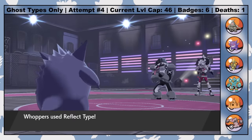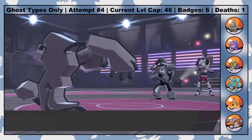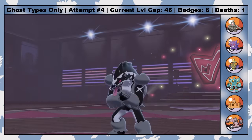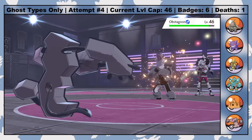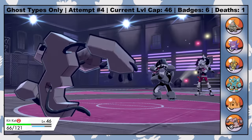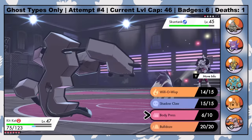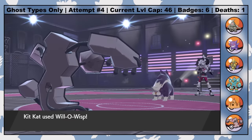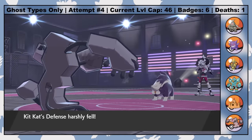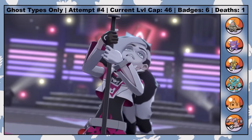Obstagoon comes in third, and I go for a Reflect Type, which lets Whoppers survive a now-resisted Throat Chop. I switch to Kit Kat on a now-useless Counter, and Obstagoon goes for Obstruct, which doesn't block our Will-O-Wisp. A Throat Chop on the next turn still does decent damage, but Body Press in return does way more, and Obstagoon falls to a second Body Press. That just leaves Skuntank, who knows both Sucker Punch and Snarl. He opts for Sucker Punch on the first turn, letting Kit Kat hit a second Will-O-Wisp that miraculously connects. Skuntank goes for a Screech, then tanks a Bulldoze and survives in the red after Burn Damage. With a switch to Warheads who's immune to Toxic, Skuntank falls to the Burn Damage, and we've won the 7th Gym Badge.